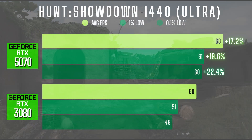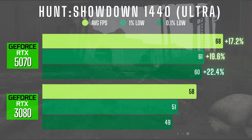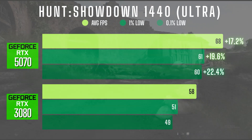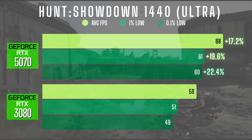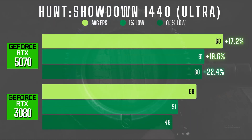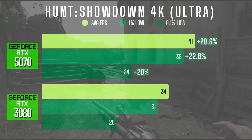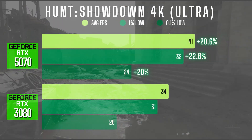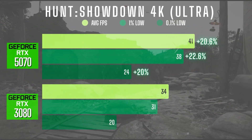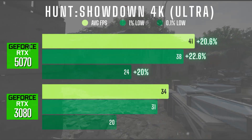Next up is Hunt: Showdown. I ran the ultra graphics preset and a set route through the firing range for consistency. The 5070 pulled ahead decisively at 1440p — a 17.2% boost in average FPS with similar gains in lows, nearly 20% in both 1% and 0.1% lows. At 4K it's even more dominant, with 20-22% gains across the board. So if you play Hunt and want better stability and headroom at higher resolutions, the 5070 is a clear step up here.